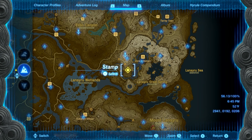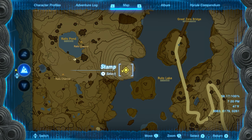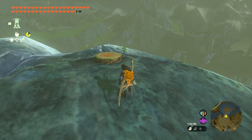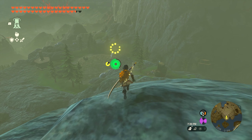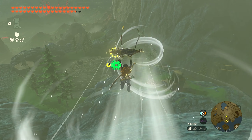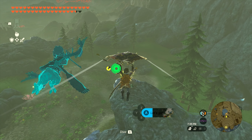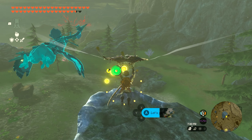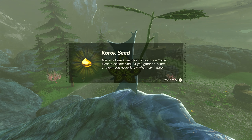Number thirteen is going to be found just southeast of the Rallis Pond. Come up on this giant cliff side. When you make it to the top, you're going to find a little tree stump — this is going to start a timer. Walk across, run to the edge of the rocks, and fly across. There is a timer on this, so try to be as quick as possible. However, I just kind of floated across and made it. Once you make it to the yellow circle, you'll get Korok seed number thirteen.